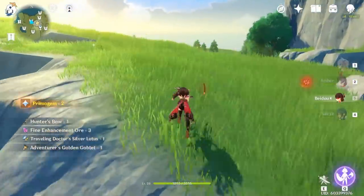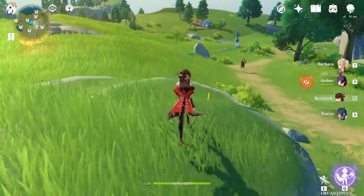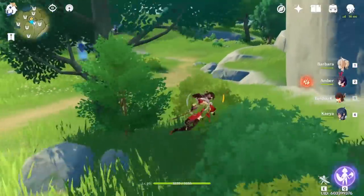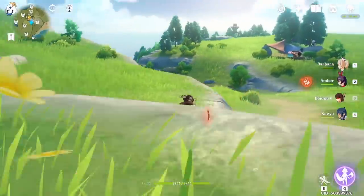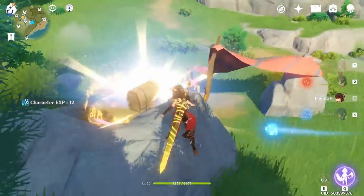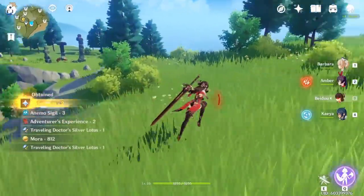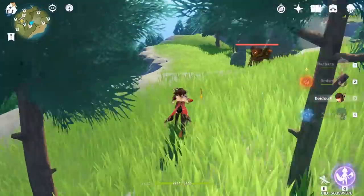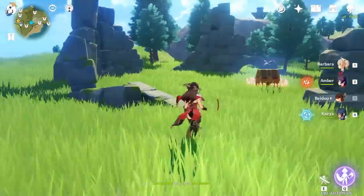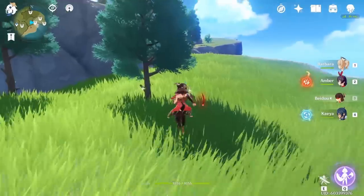Run north and you're going to see a camp — defeat the enemies and collect the common chest. From here we're going to run along the coast and there will be a couple of chests. There's going to be a pretty rare chest right here if you want to defeat that enemy, but for the sake of the video I'm not going to because it takes up time and it's not a common chest. Run to the edge and you're going to see a common chest — collect it.